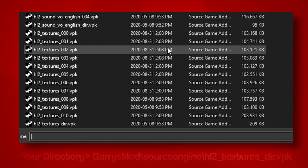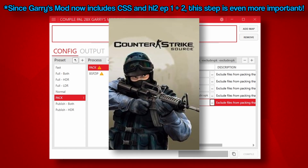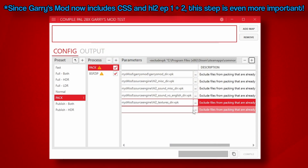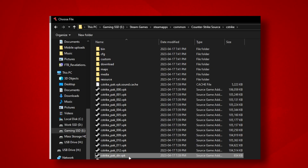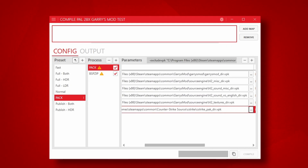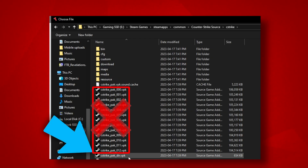If you want to exclude Counter-Strike Source from packing into your map — and honestly most players should know to have Counter-Strike Source mounted and installed in their Garry's Mod at this point — add another Exclude VPK and include Counter-Strike Source/cstrike/cstrike_pack_dir.VPK. Note that this also works for any other games you don't want packed into your map, like Team Fortress 2. Just make sure that you're targeting the VPK that ends in underscore dir and not any of the other VPK files.